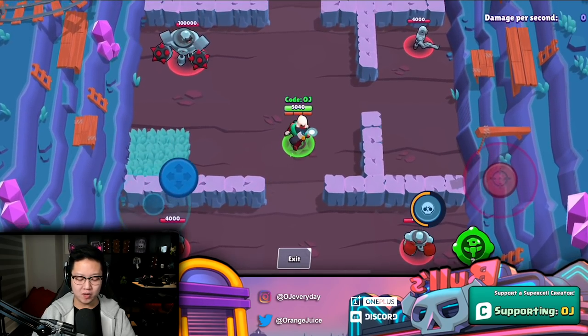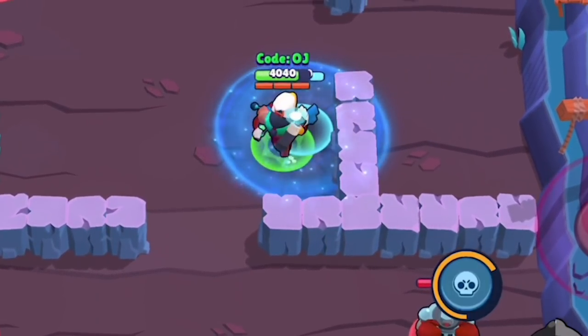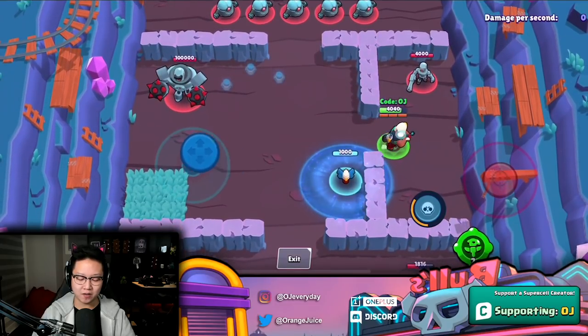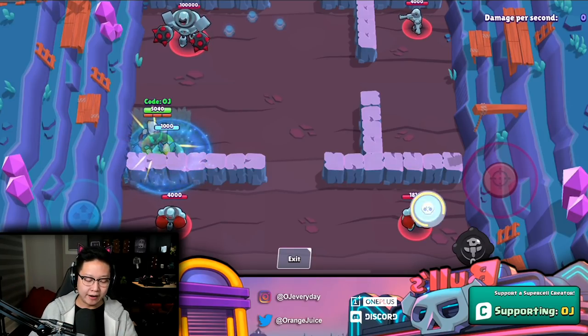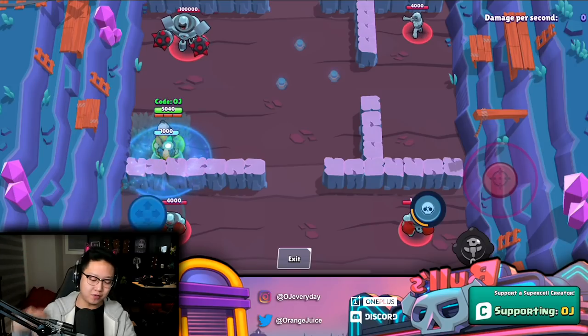Next up we have Bo's totem gadget. In a small radius you can charge your super from 0 to 100 in about 20 seconds. It seems kind of OP, but it only has 1000 health and it disappears if you activate another one. In situations like Tick in a bounty match with Layer Cake, you could probably shoot six different ultimates — imagine getting six free bombs from Tick.